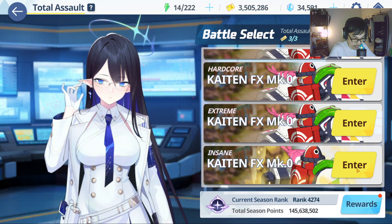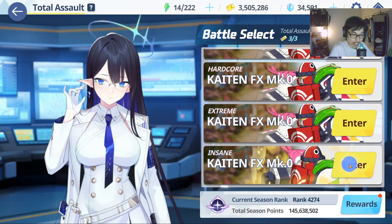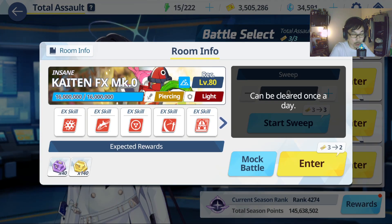If you guys can see, the Insane difficulty for Chiton is going to be a bit different. The boss actually does yellow damage. The defense is still red, but piercing — that means if your student's defense is yellow, you will receive a lot of damage. So ideally, you want someone that's not defense yellow.